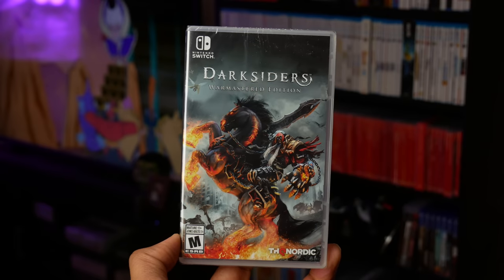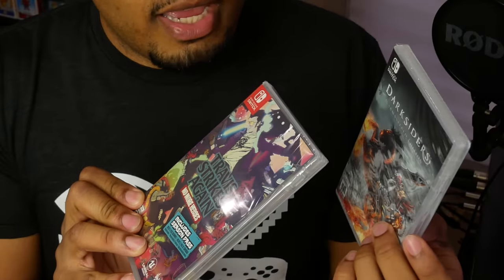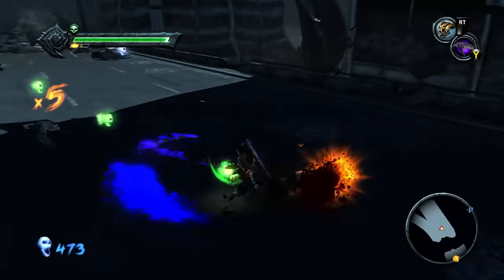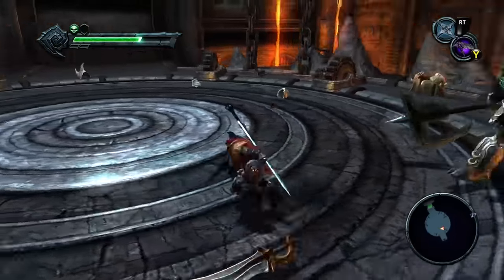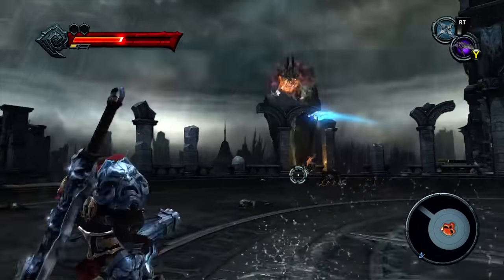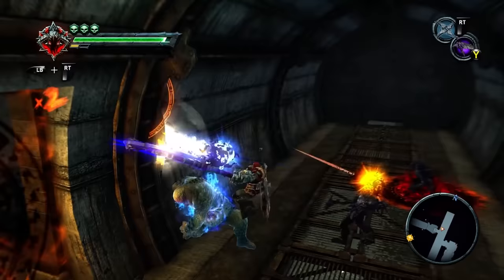The next game I added is Darksiders: The War Mastered Edition. I have to be completely honest — the only reason I added this to my collection was because they released a version of this game physically with an error on it. This is not how a Nintendo Switch case is supposed to look — what's missing is the red spine. On most Nintendo Switch games you have a red spine where the title is and a little red backdrop where it says Nintendo Switch. They have since updated all copies to have the red spine, but I wanted to have this rare variant. The game itself is a hack-and-slash action-adventure developed by Vigil Games and published by THQ, taking inspiration from the Four Horsemen of the Apocalypse as you play the role of the Horseman War. It was originally released in 2010 on Xbox 360 and PlayStation 3, and just came out for Nintendo Switch back in April. There are also Darksiders 2 and Darksiders 3 in the series. I haven't played the game yet, but I'm glad to have it in my collection — trying to build a full Nintendo Switch collection.